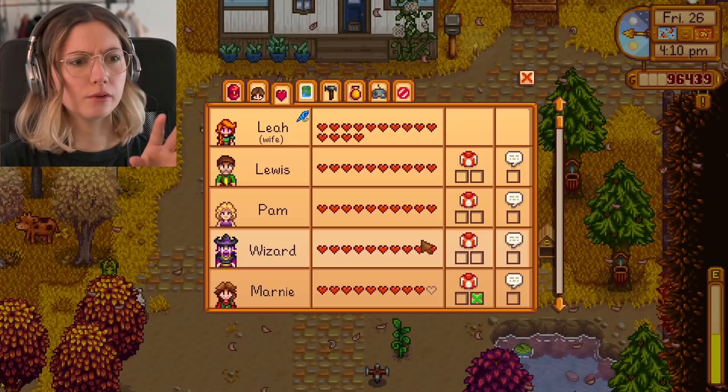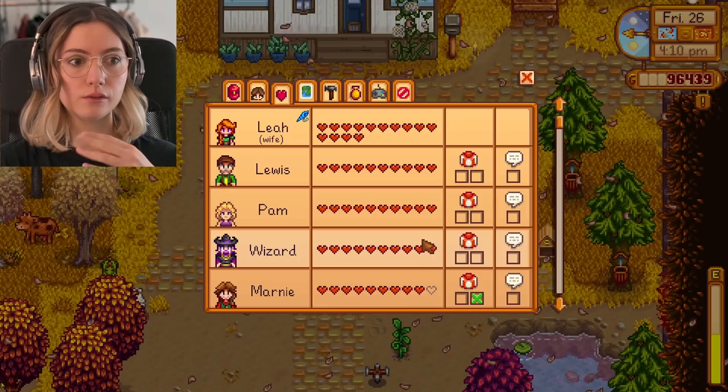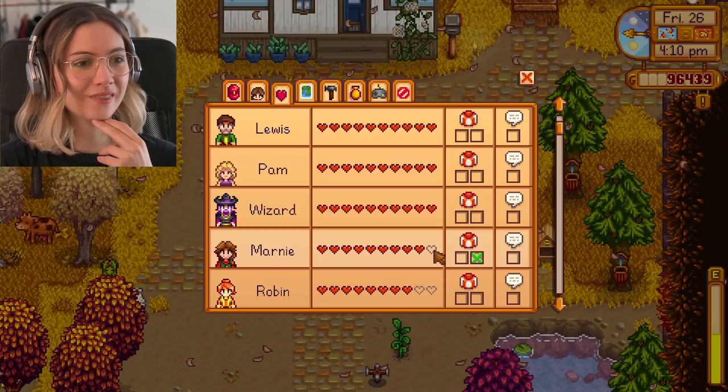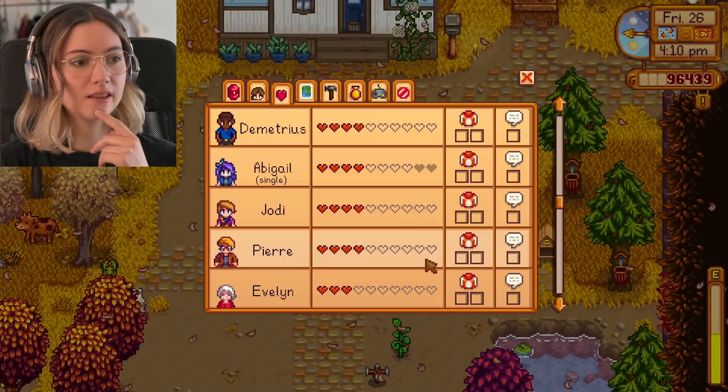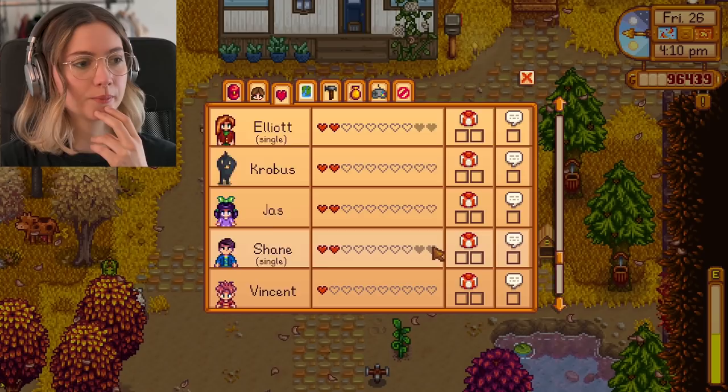For social: I'm married to Leah, and I'm good friends with Lew, Sam, and the wizard. But I haven't really been focusing on friendship recently — I was mostly on Ginger Island. Maybe I can focus more on that since I have a lot of gifts to give. I could work on friendships with Maru, Robin, Gus, Emily, Linus, Kent, and Caroline.